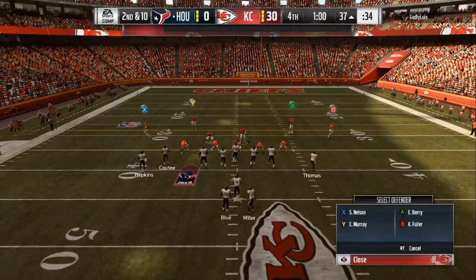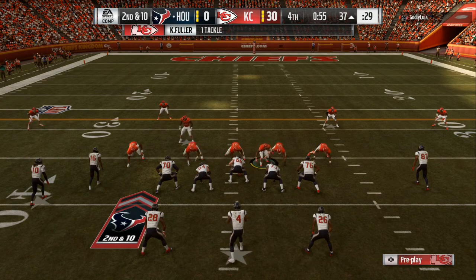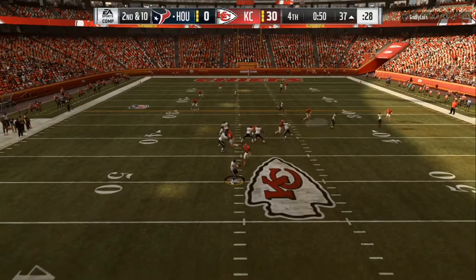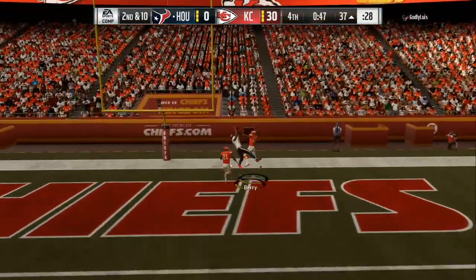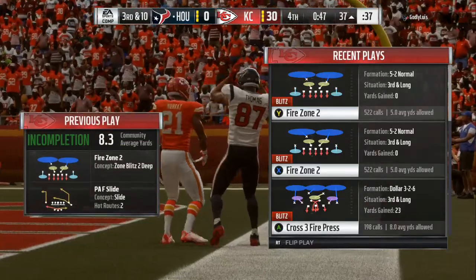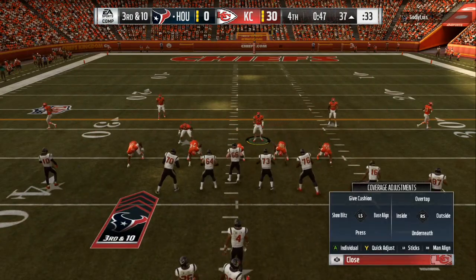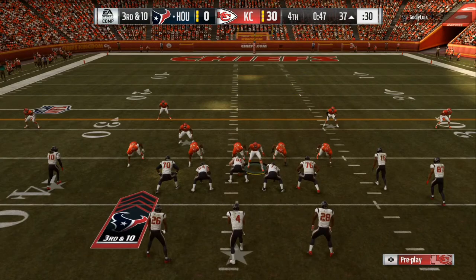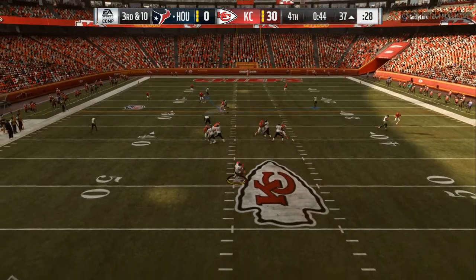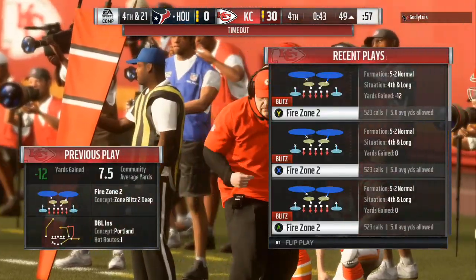We're going to come out, base the line, crash the line down, and now use the rock blitz. I'm going to stand in the middle and shift to the left, shift to the right, and make sure I'm holding that right trigger. Either the defensive tackle or a defensive end will always come free, because standing in the middle and holding right trigger lets the offensive line know that you are a blitzing threat.